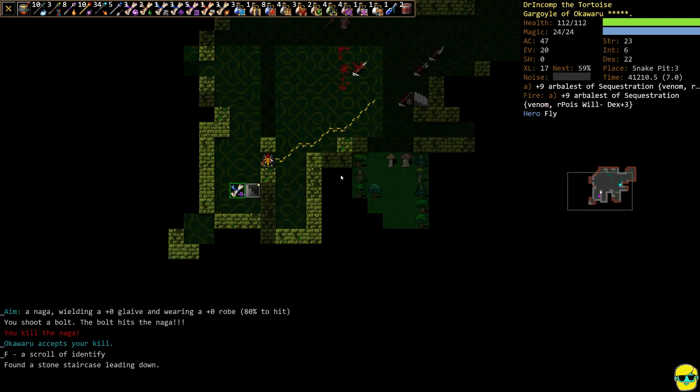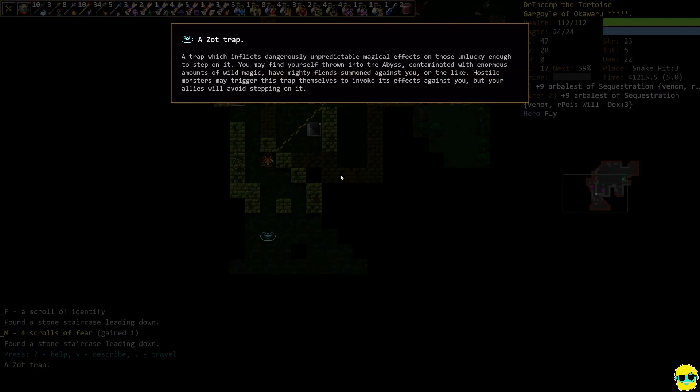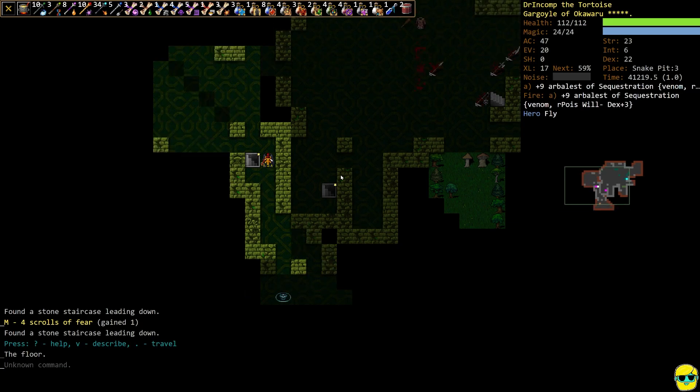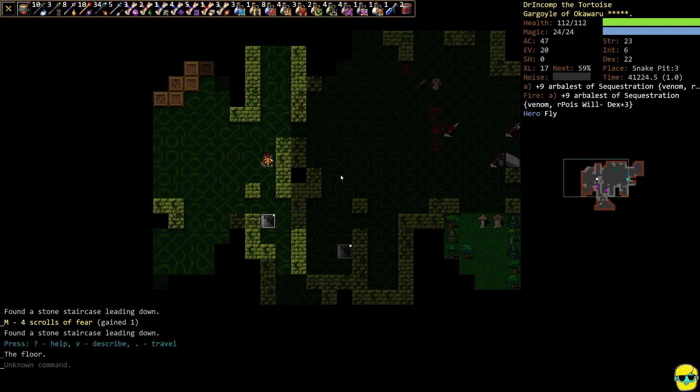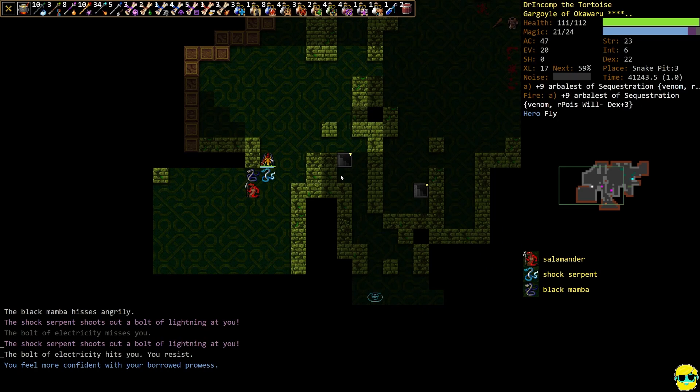It's a zot trap. Zot traps are pretty funny — they inflict dangerously unpredictable magical effects on those unlucky enough to step on it. You can get thrown into the abyss, contaminated with wild magic, have fiends summoned against you and the like. Hostile monsters may trigger this trap themselves, invoking its effects against you, but your allies will avoid stepping on it. They used to be way more dangerous than they are now but they're still formidable.